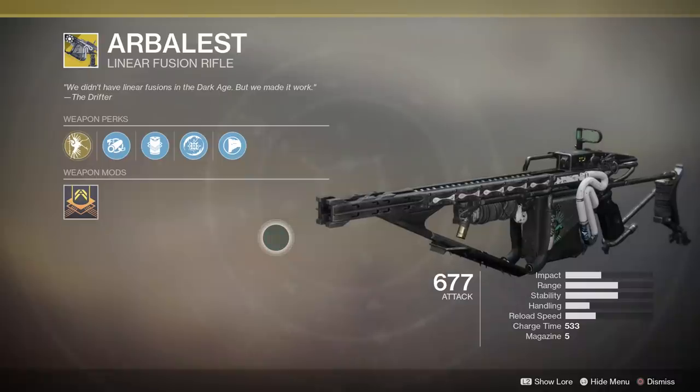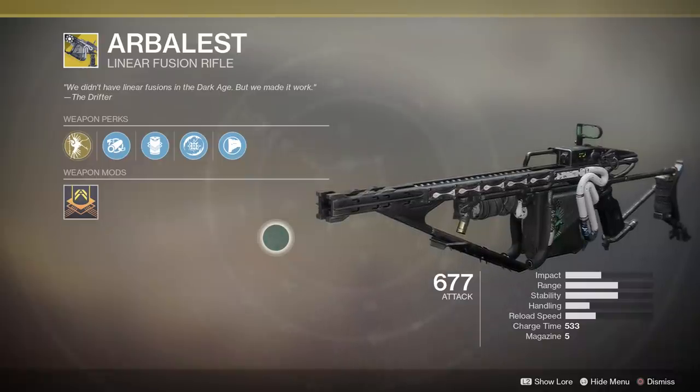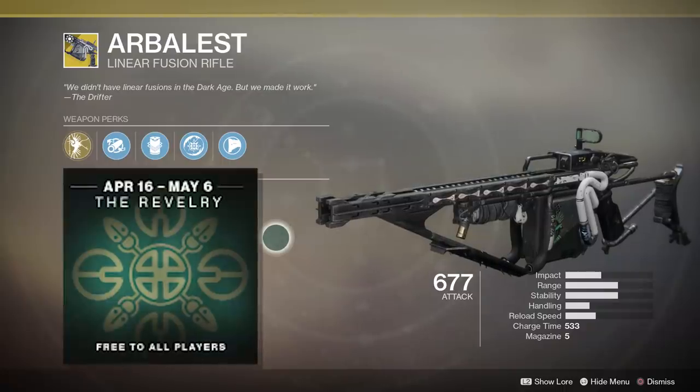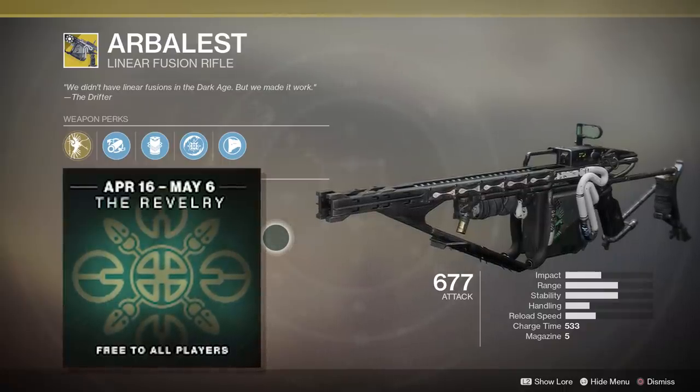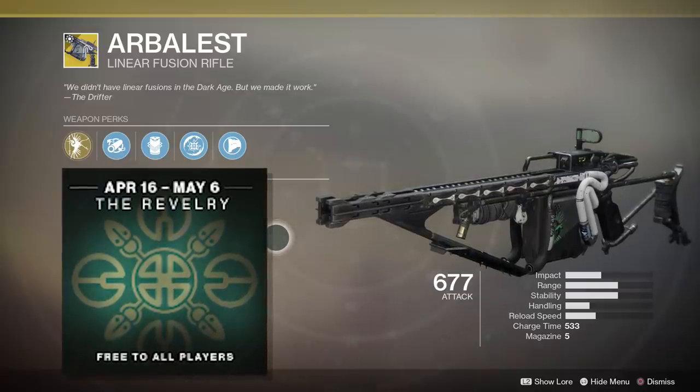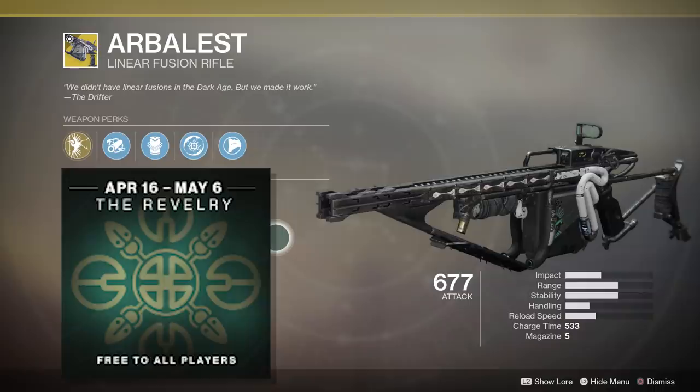Hello again my friends. It seems as though we now know how to get the exotic linear fusion rifle Arbalist. Thanks to a cheeky bit of data mining, it looks as though this weapon can be acquired during the new spring event, the Revelry, which goes live April 16th. So let's have a look at the quest steps that eventually lead to this new kinetic exotic.